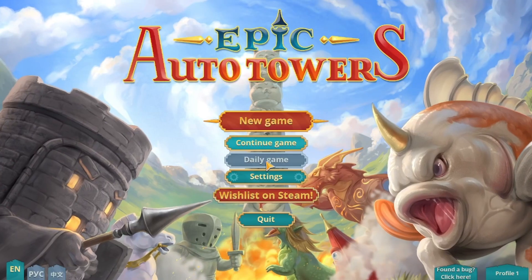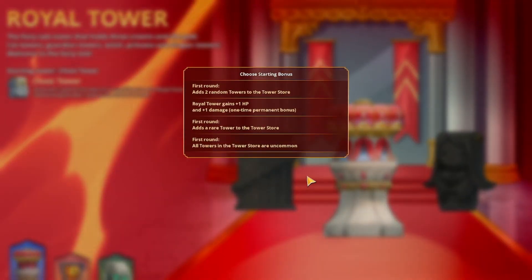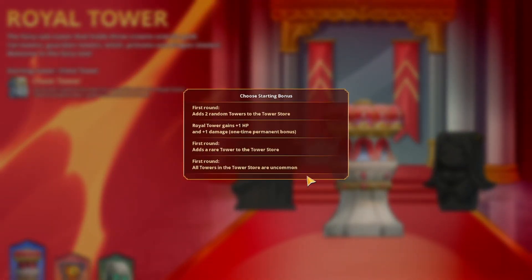I'm not going to restart this game. I'll get a starting bonus - add two random towers to the tower store. Plus one hit point, plus one damage - one time bonus. Adds a rare tower to the tower store. All towers in tower store are uncommon. This is kind of appealing to me. At the start of a round, adds a random potion to the tower store.